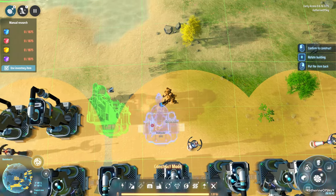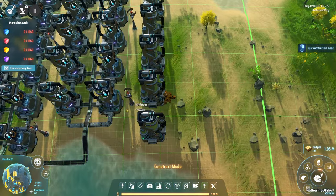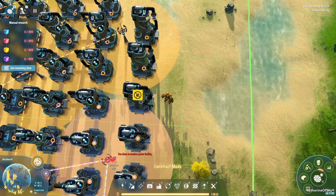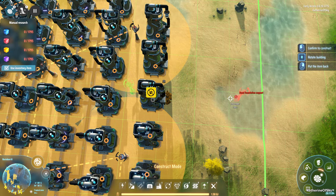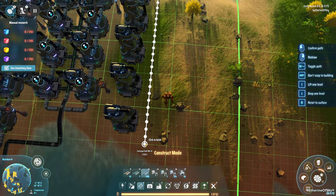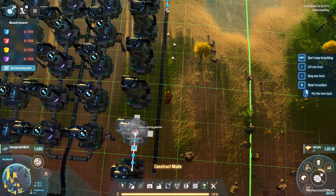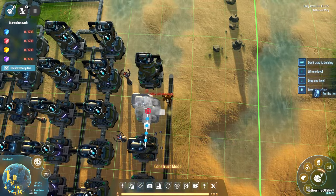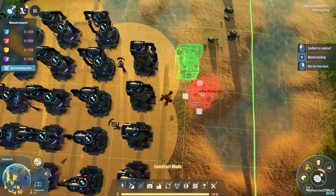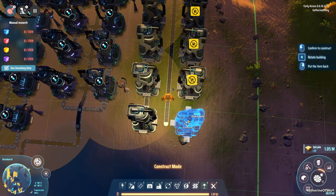One thing I'm a bit disappointed with is that you need so much space for power poles. I think the hitboxes are too big — I wish you could fit a power pole between machines right here. I'm kind of mystified by that, but maybe it will get changed in the future, or maybe it's a safety zone for the deuterium. I really don't know.